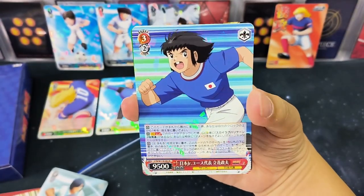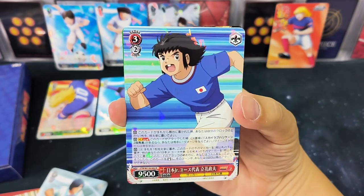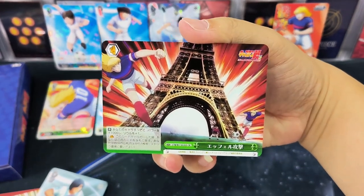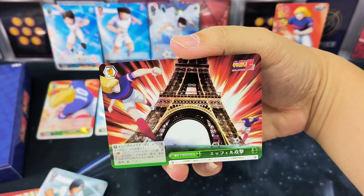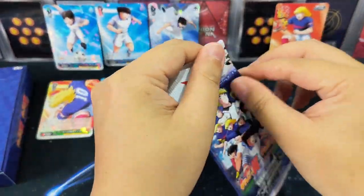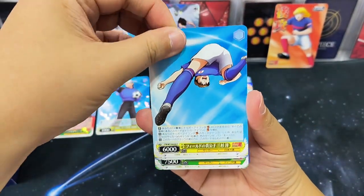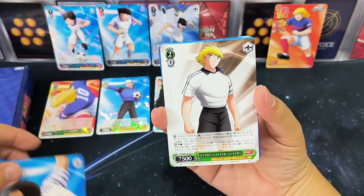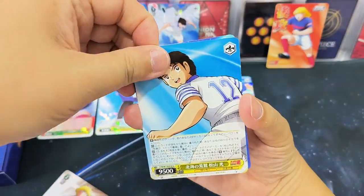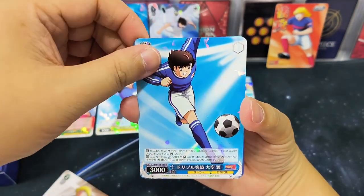This is one of the Jibana twins — based on the name, Li Hua Zhen Fu in Japanese. He's one of the twins, and wow, the two of them are part of the French national team — nice! And another R card: Tsubasa in his national team jersey.